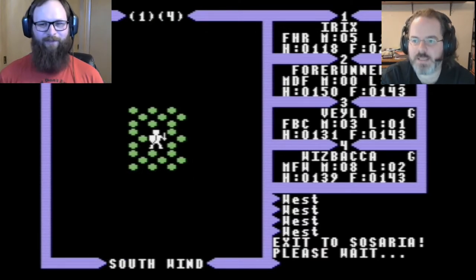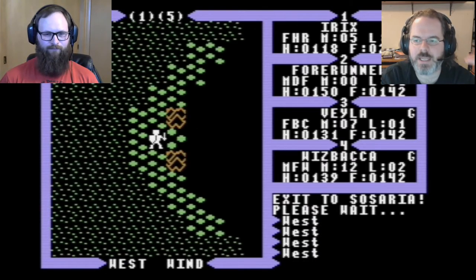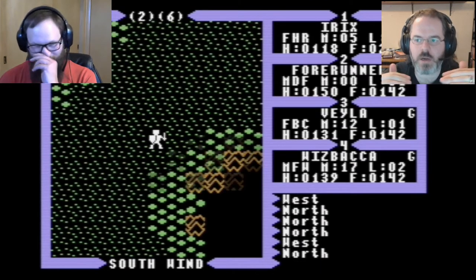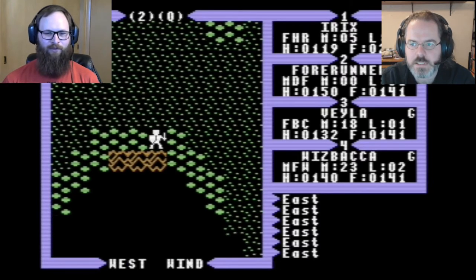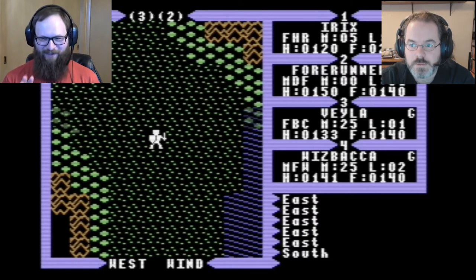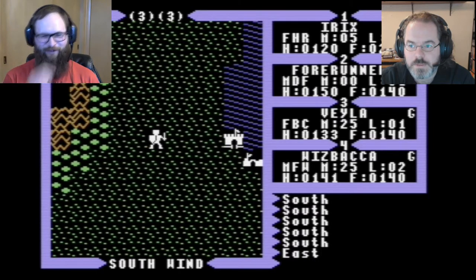I did the math on what it takes to fully raise all the stats of a party, and it's 99,600 gold to max out a party - at about an average of 60 gold a chest.